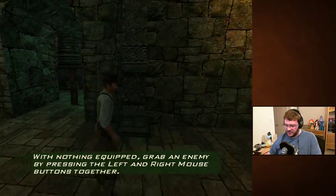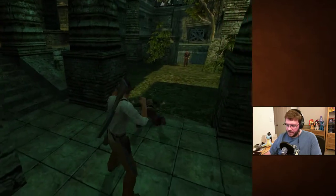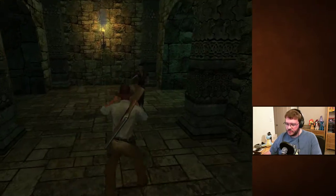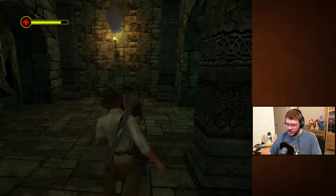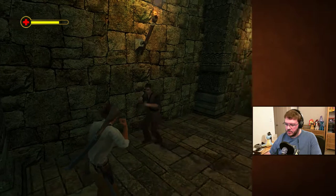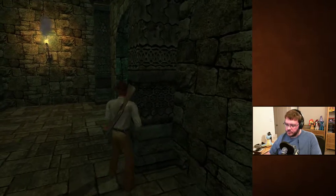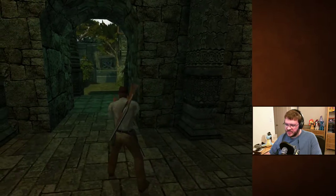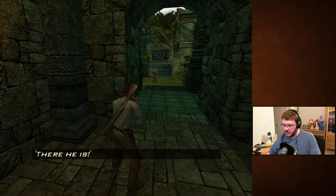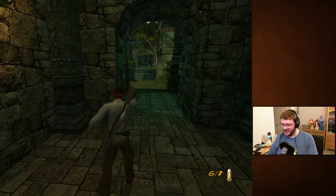With nothing equipped, grab an enemy by pressing left and right mouse buttons together. Run away! His buddy did not hear that. The battle music is still going — oh, he's got a machete. You know what? We're not having that. I learned that from a movie.